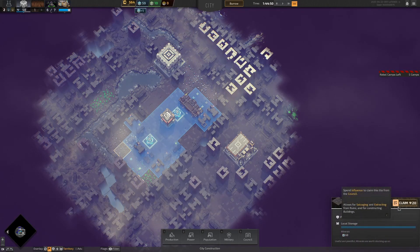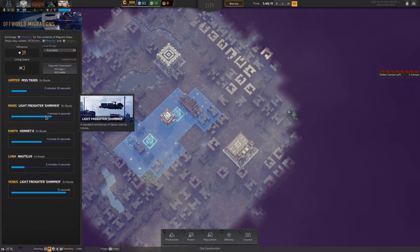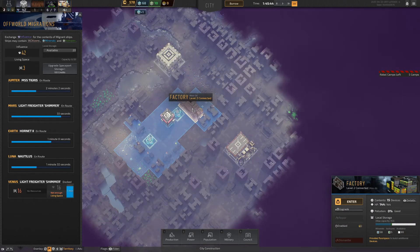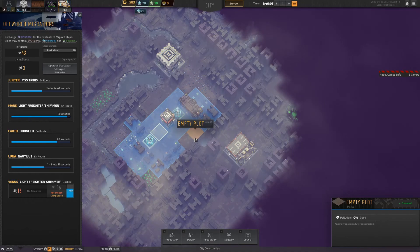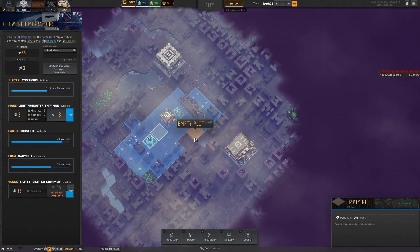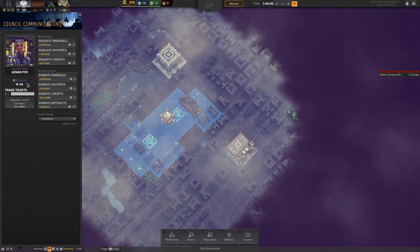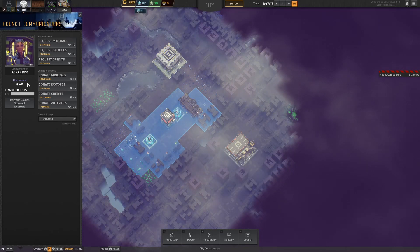We're going to buy another patch of land and get somebody working in it. I found out you can buy people here. I don't want to skip ahead of the quest lines too much because I'm sure the questgiver is going to make me build a housing area. I think the next quest she wants is to connect two buildings — and I've just built a second smokestack for that.